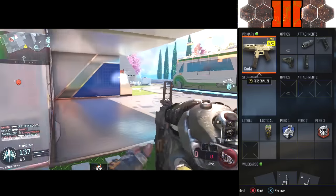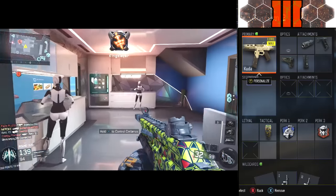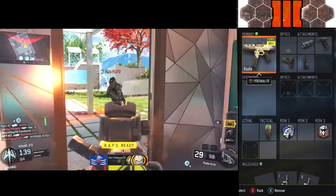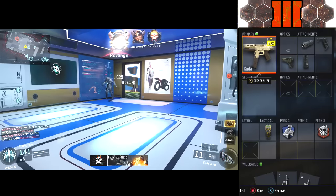Taking a look at the class setup, we have the attachments Long Barrel, Grip, Stock, and Extended Mags. You are going to need the Wild Cards Primary Gunfighter 1 and 2. If you guys didn't know already, that's how you get more attachments on your weapon.